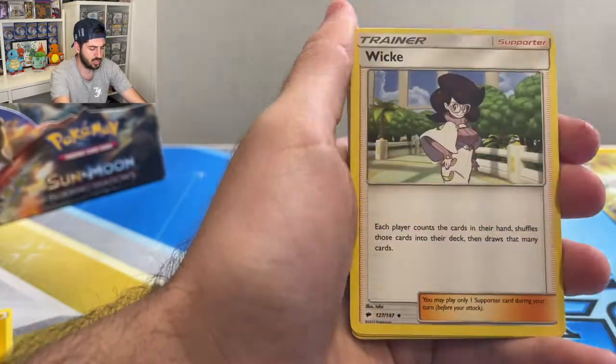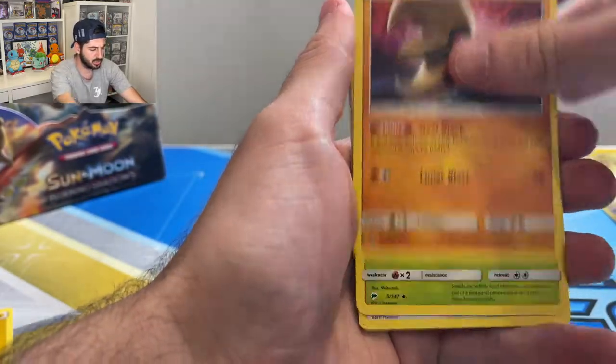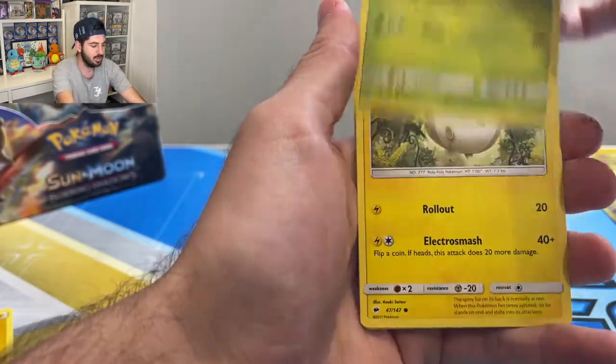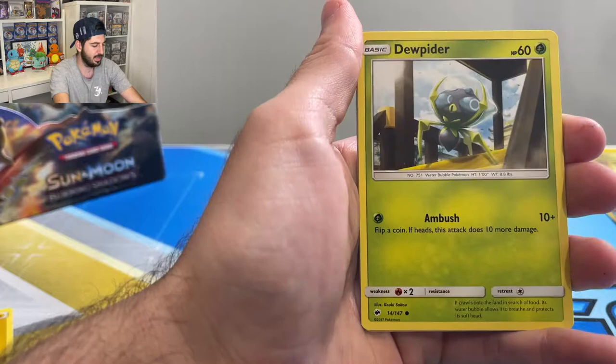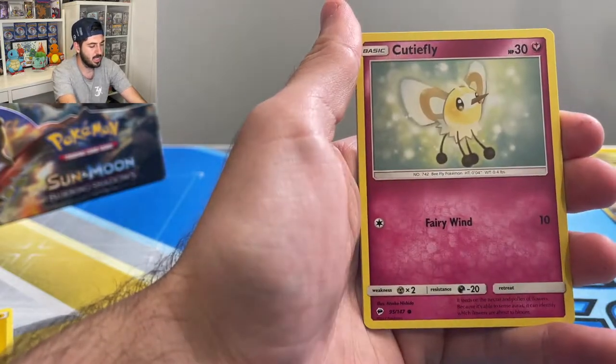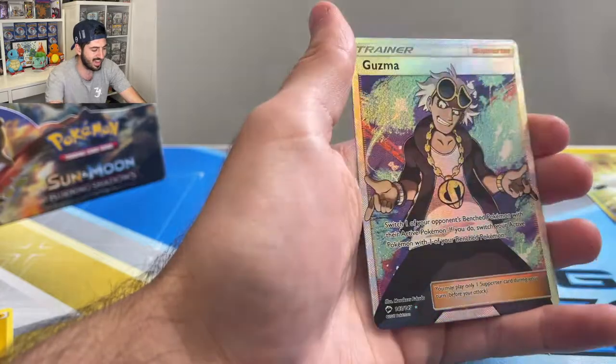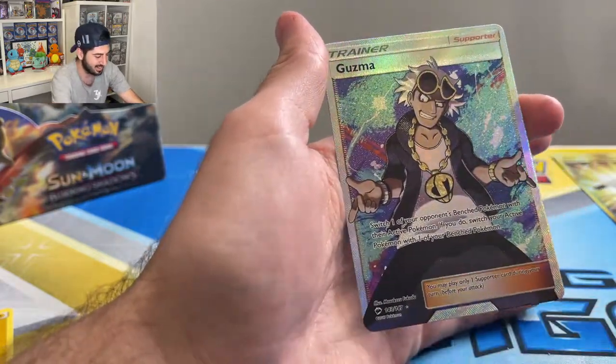Fire Energy, Lunatone, Gloom, Meowth in Greece, Wimpod, Jupiter, reverse Inkay, and a Guzma Full Art Trainer. The texture on this card is awesome — he's a pretty cool dude.